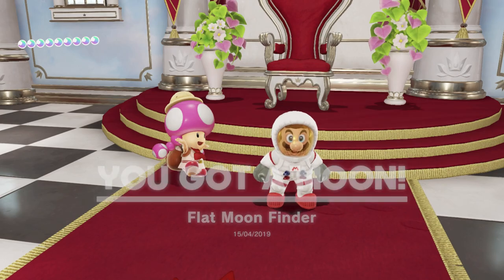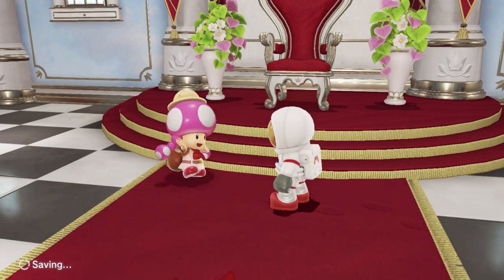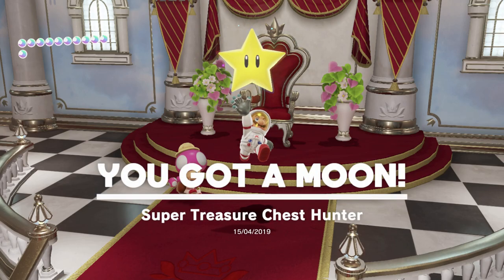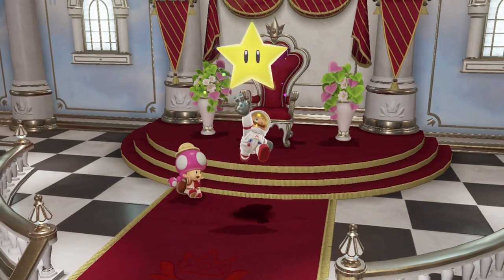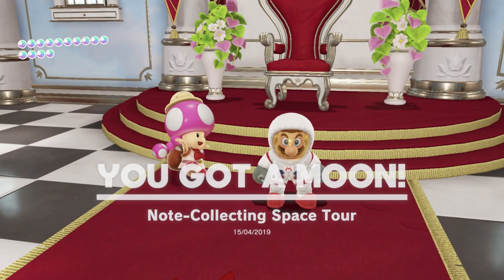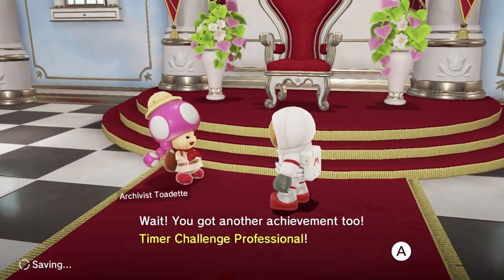Flat moons are the ones in 2D sections, so it's kind of exciting that we can even get the flat moon rewards — otherwise I thought they were impossible. 'Treasure Chest Hunter' is for moons that are in treasure chests, which seems kind of arbitrary since some moons are in chests without any particular reason. There are a few more like that. Note collecting ones involve collecting notes, obviously — and the note ones are often quite tricky. 'World Tour' and then 'Space Tour' for doing more of them. Timer challenges — I believe there are two or three moons for that. You just sort of talk to her for a while here.